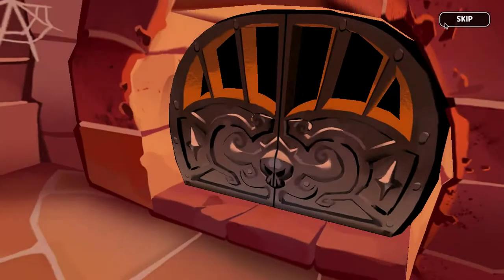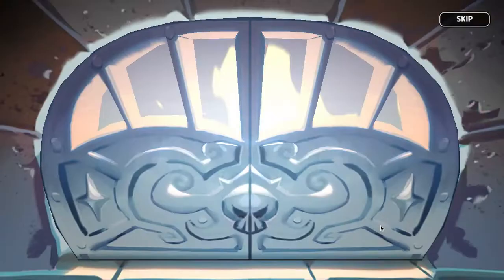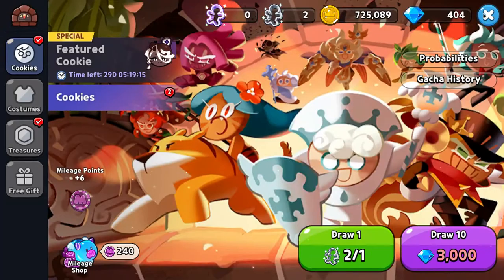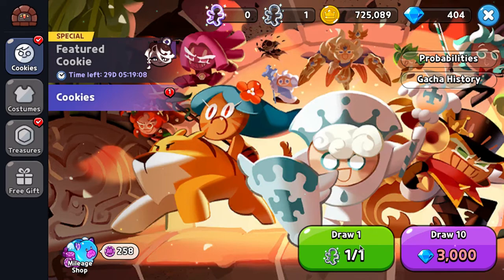Draw one, skip. Clover cookie soul stone. Skipity. Here you got mileage points.